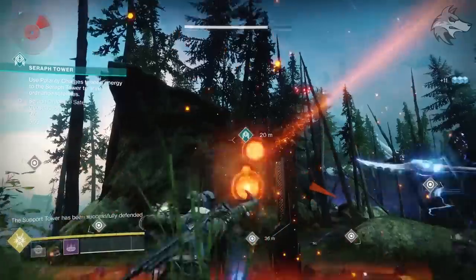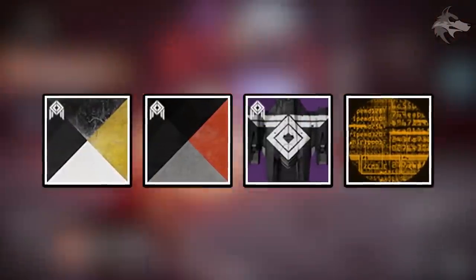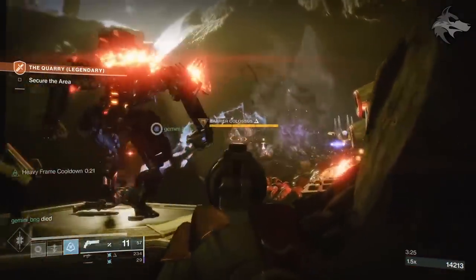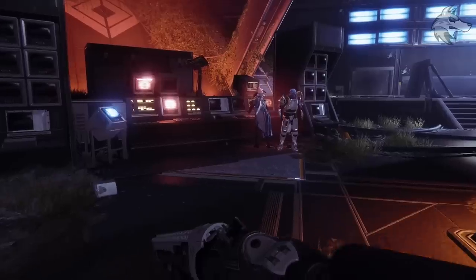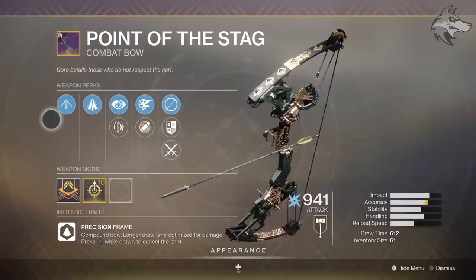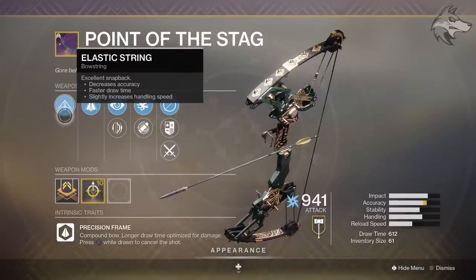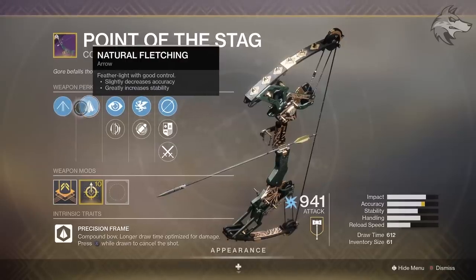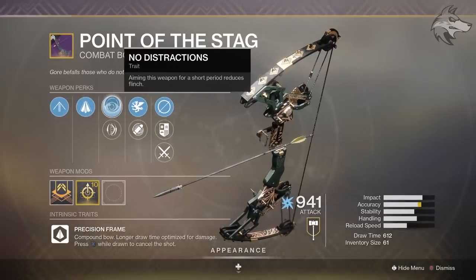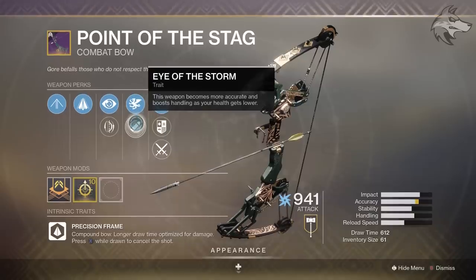The only other bunker related loot items we know about would be ones unlocked via the main questline for the Season, which has us upgrading the bunkers. There are time locks on various items this Season, so it's best to refer to the roadmap to see what's going to drop and when. The Point of the Stag is going to be the Iron Banner Ritual Bow for this Season — it's a precision frame bow with elastic string and natural fletching. In the first trait slot you have no distractions and archer's tempo, and the second slot comes with vorpal weapon and eye of the storm. We'll be looking out for that one once Iron Banner rolls around.